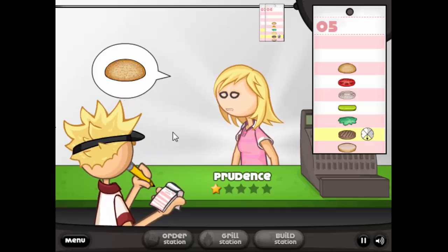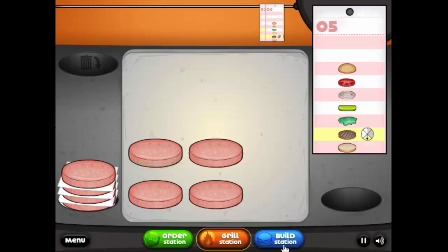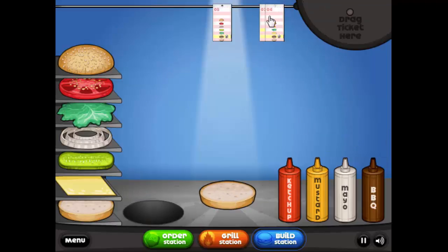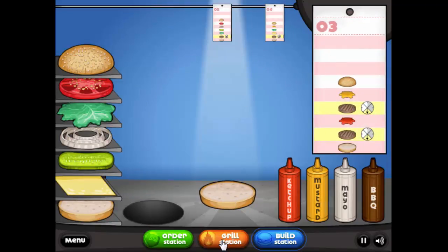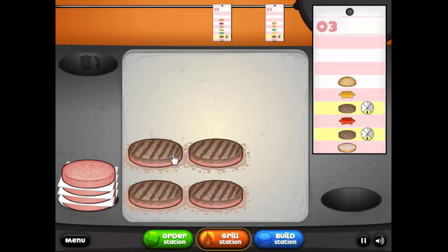Once they're done you drag them off and go to the building station. Here you just build the burger as the customer ordered it. Keep in mind that position matters here — if you drop your ingredients in the wrong spot the burger will not look good. Once you're done with the building, you bring out the order and the customer will judge it. The better you've done, the higher the score and the higher the tip. Keep in mind that you'll have to do well in every department to get really high scores.